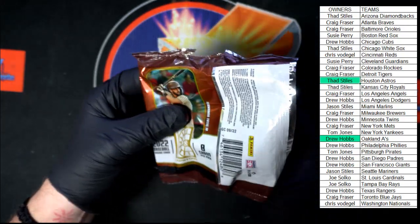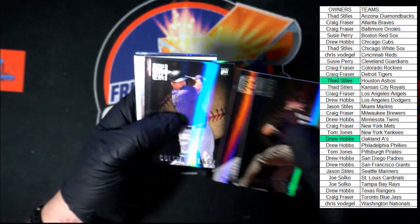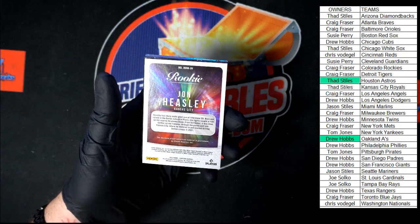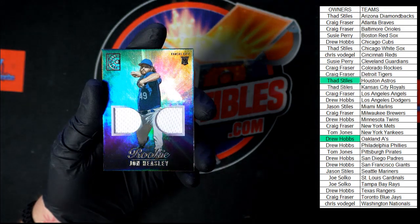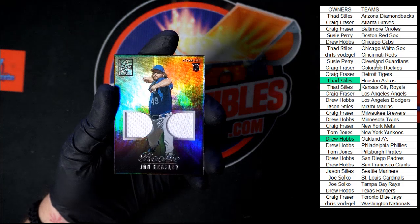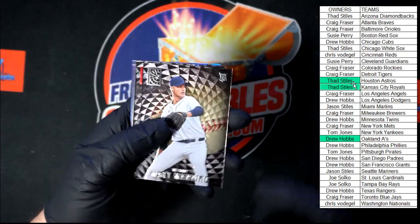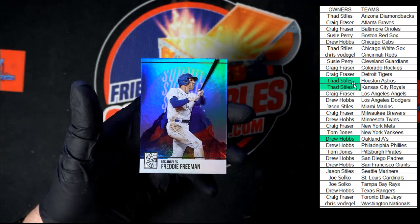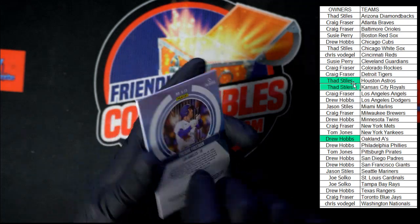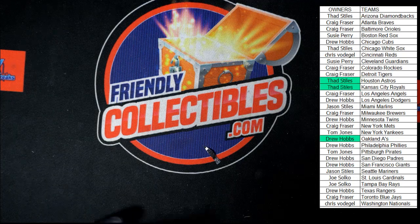Next box is listed — if you guys want to get on and do another box of Capstone, it is listed. Let's do it. We got Kinnear, Rizzo, Welker, Joe Ryan, and John Heasley — nasty dual patch memorabilia going to Kansas City, Thad S. Behind that, Matt Manning for Detroit, Lars Nootbaar, and Freddie Freeman Summit — those summits are pretty nice. I'm really digging this Capstone stuff a lot. That is going to do it for Capstone 105. 106 is listed, let's get it going. Let's do it again. Thank you all, we'll see you in the next break.